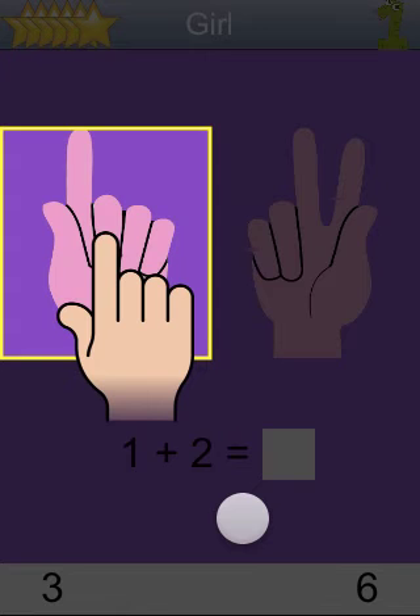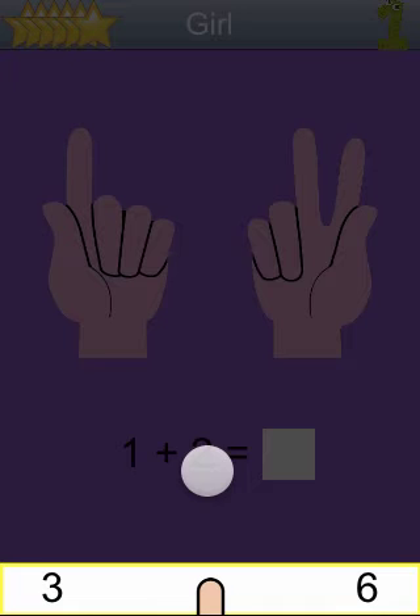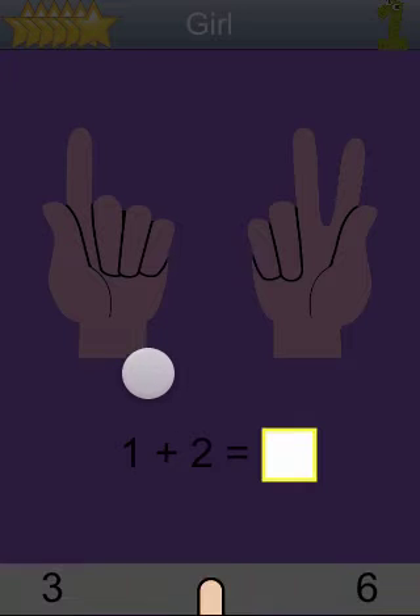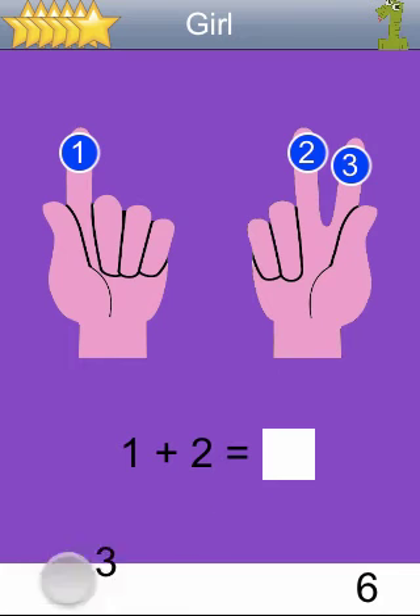To find the correct answer, tap the hands here and here to count the fingers, then drag the correct answer from the choices here to the answer box here. 1, 2, 3. Good effort. 1 plus 2 equals 3.